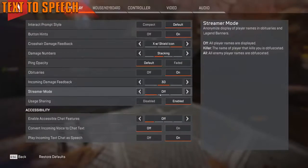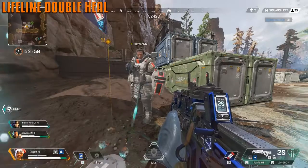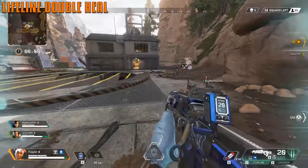There's a text-to-speech feature which allows the chat to be turned into voice, kind of like Microsoft Sam. Lifeline's Q ability also allows multiple players to heal at the same time.